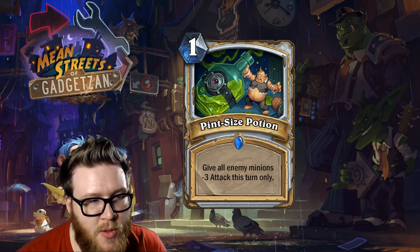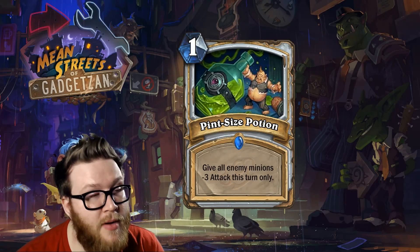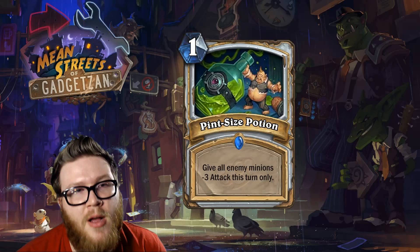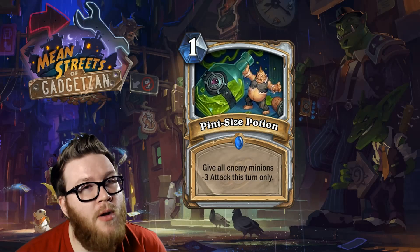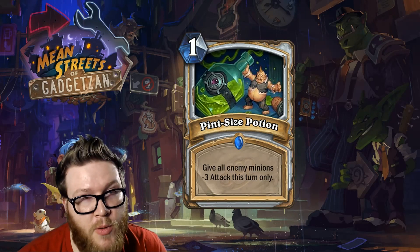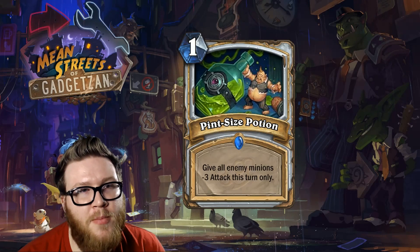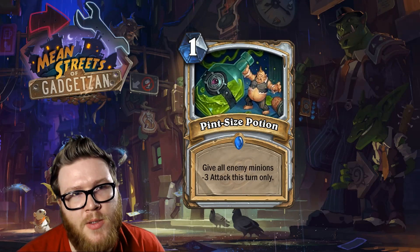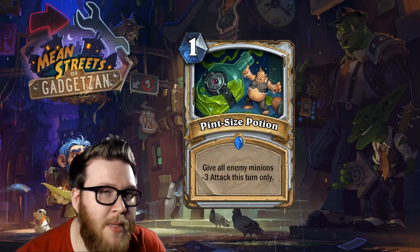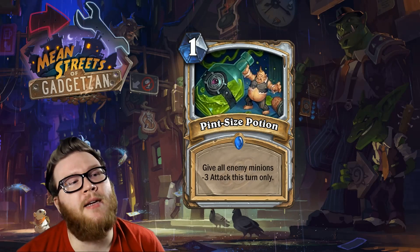The second application is with priest's stealing effects for low-attack minions — specifically Cabal Shadow Priest, which can steal a two-or-less attack minion from your opponent. Pint-Size Potion enables that efficiently since it's only one mana. On turn six or seven you can get both Cabal Shadow Priest and Pint-Size Potion off and steal something cool. There are also priest effects that clear minions based on attack values — Shadow Word: Pain and Shadow Word: Horror — both of which kill low-attack minions efficiently. This combo is really nice with Horror especially, as a cheap two-card board clear against things that are five attack, dropping them to two.